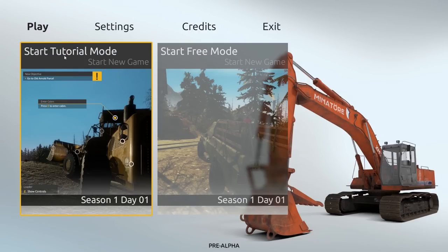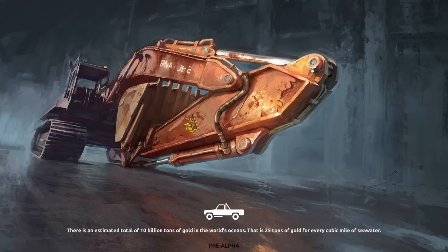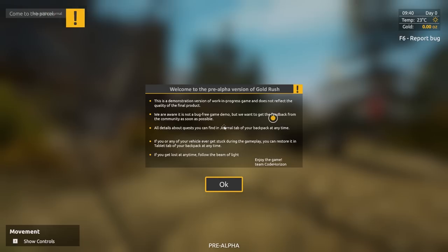We're going to start with tutorial mode before we jump into a new game — season one, day one. We click it and we're off. Welcome to the pre-alpha version of Gold Rush. This is a demonstration version of a work in progress game and does not reflect the quality of the final product. The team over at Code Horizon says they're aware it's not bug-free, but they want community feedback as soon as possible.